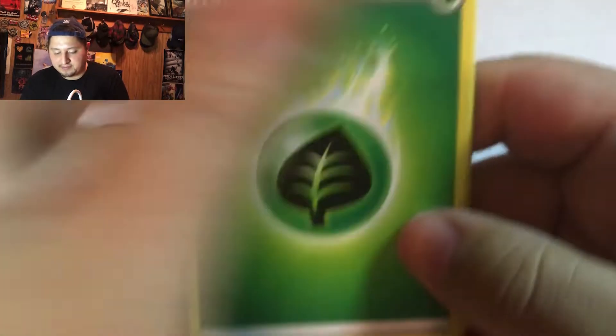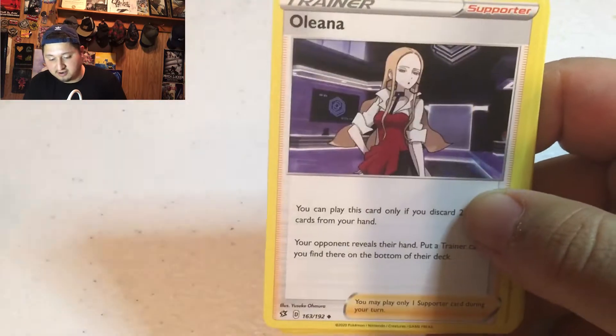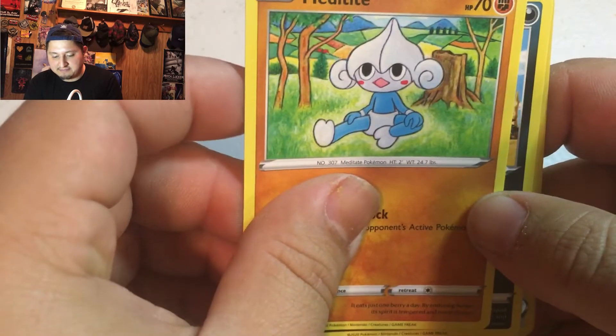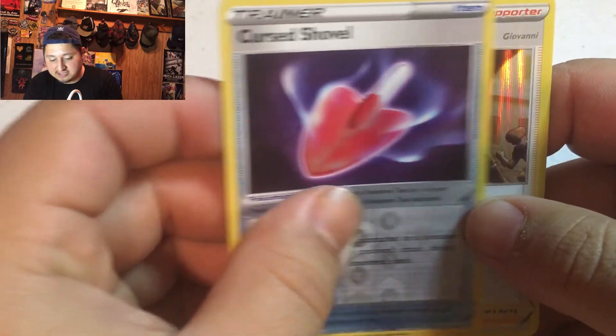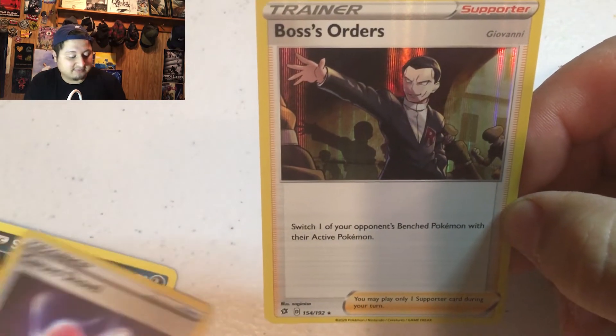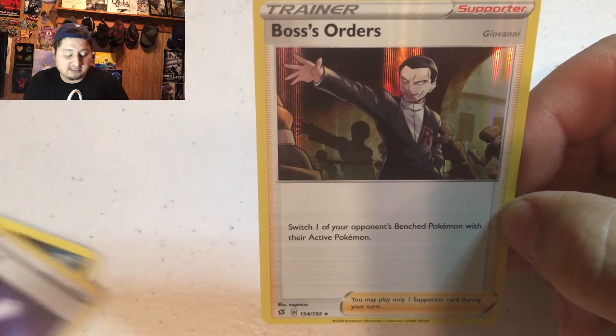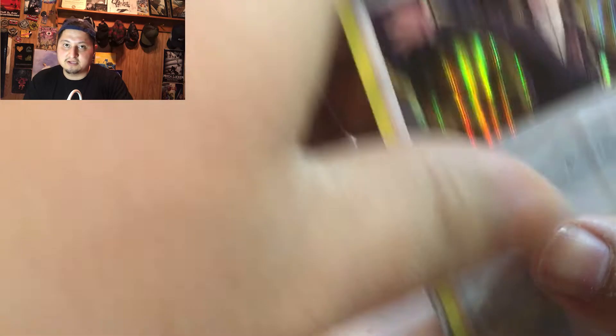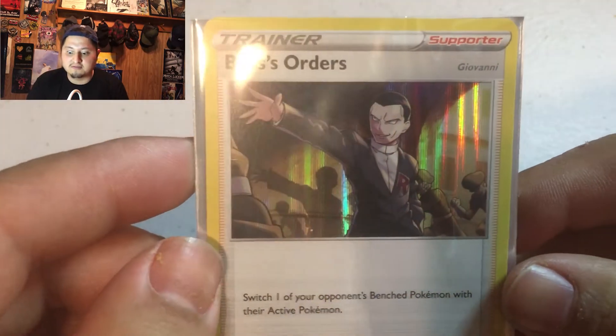Pack 14: Leaf energy, Burning Scarf, Oleana, Luxio, Applin, Hat Girl, Magikarp, Meditite, Stunky, Reverse Rare Cursola, and — Boss's Orders! I've seen this card a lot in the Facebook groups — it's a really sought-after card. The full art is worth way more than this version but look at that — it's a sick card. Giovanni has always been a cool character — mysterious in the anime and in the first movie when he tried to control Mewtwo. I really want the full art too.